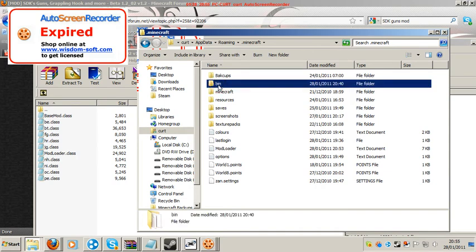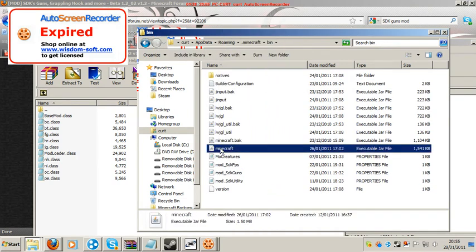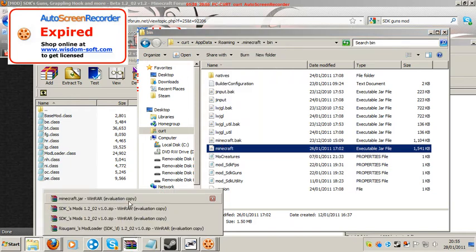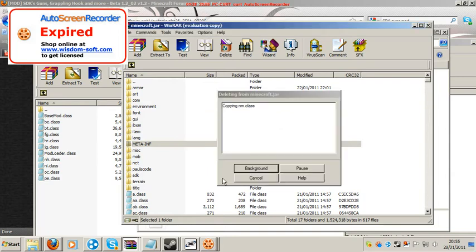Go into bin, and there's Minecraft dot jar. You need to open that. I already have it open. This is what it might look like. First things first, you have to delete META-INF.